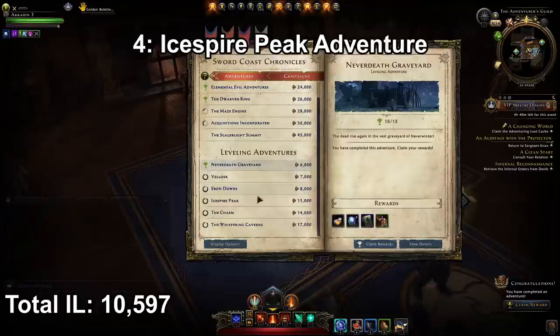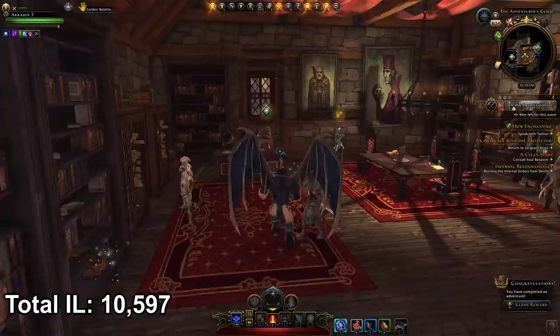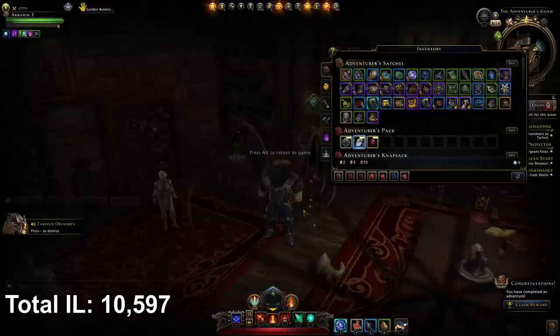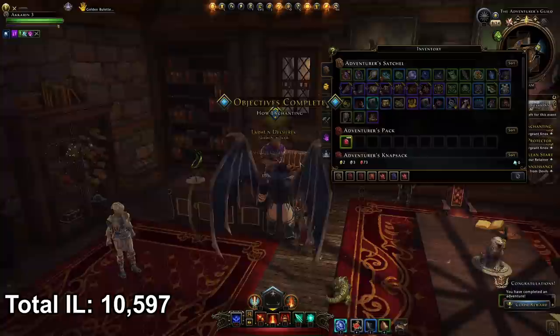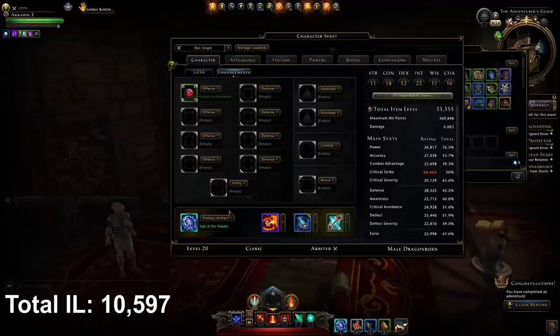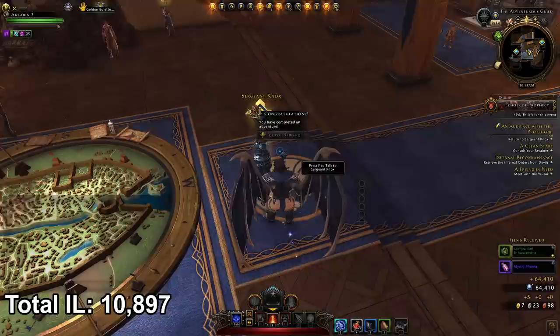Next head to Ice Spire Peak and finish your questing there. You'll get the last quest called How Enchanting, where you speak with Tahan. He'll give you a bunch of items — right-click on the quartz to convert it to refinement points, then right-click your etched glass enchantment and click refine. That refines it up to rank 2. Hand it back to Tahan and as a reward he'll give you a green garnet enchantment. Open your character sheet, go to the enchantment section, and slot it in any slot — utility works too. That gives you another 300 item level. Hand back the How Enchanting quest and Ice Spire Peak is complete.